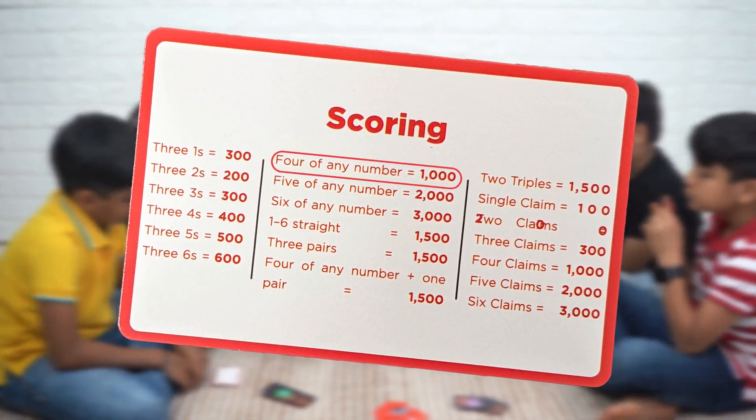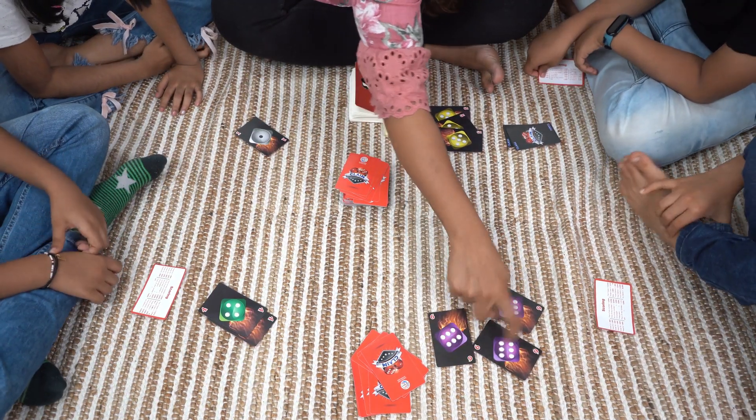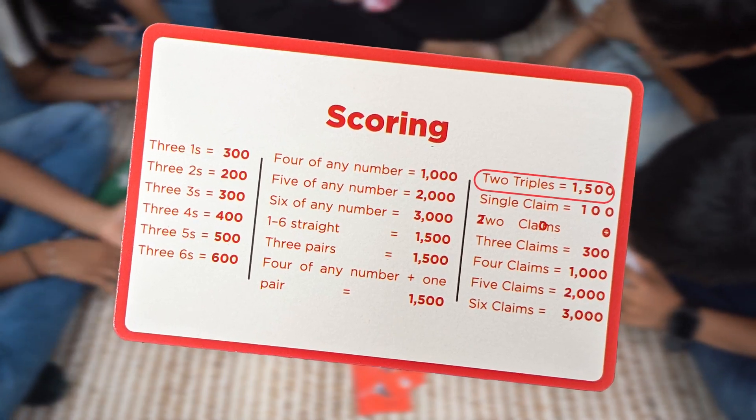4 of any number equals 1000 points. 2 triples equals 1500 points.